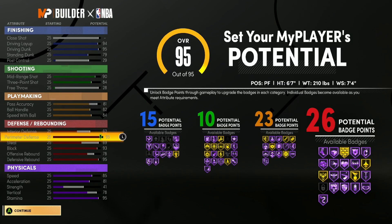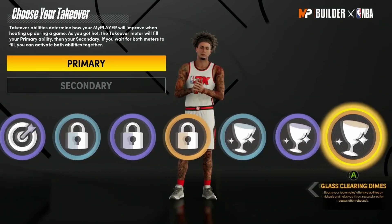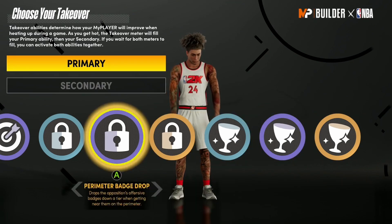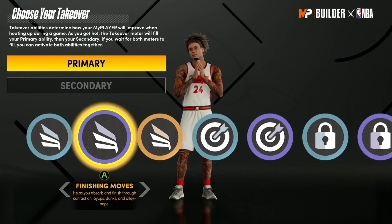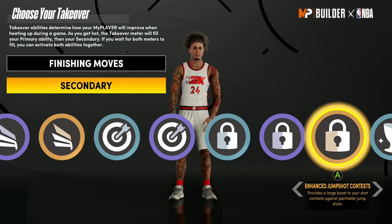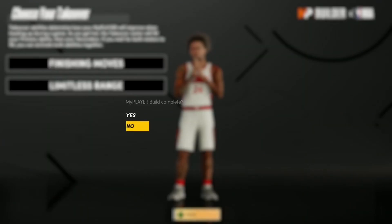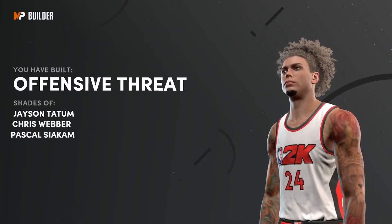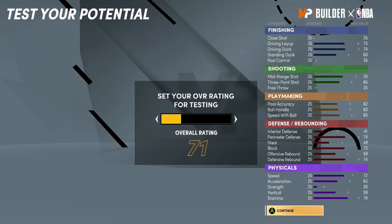Next, choose your takeover specialty. If you're playing the three, See the Future is probably the best glass-cleaning one. If you want the best lock takeover, Enhanced Jump Shot Contest is the best. If you want to finish, you can choose between that and Limitless Range. I'm a defensive person, so I'd go Enhanced Jump Shot Contest. I'll go with the most common ones since most of you are new to the game.